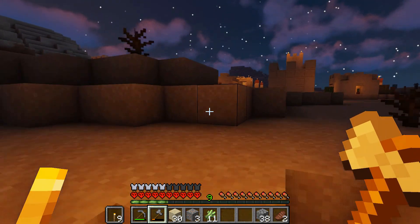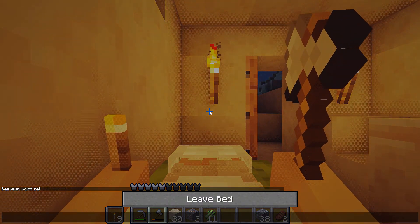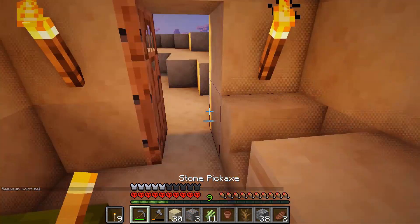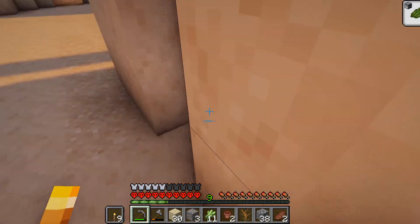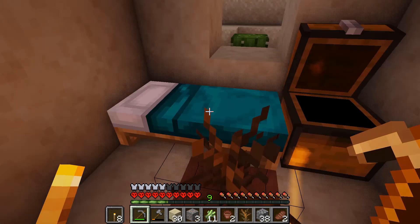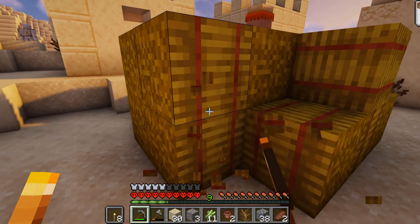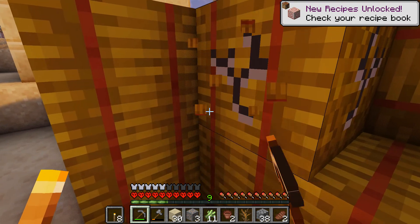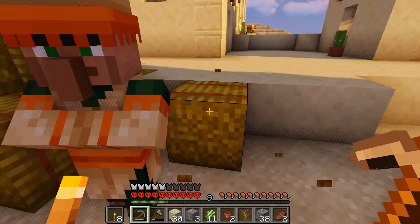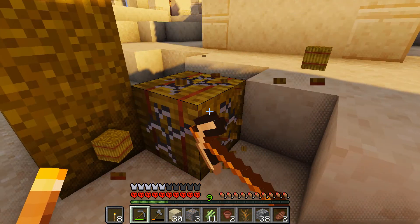I'm going to try and find a yellow bed — I think they look really nice. There we go, thank you very much! I'm going to take all of these crops because it just saves messing about. I don't mind making a farm but it's just one of those things where you know you've got to make one but you can't be bothered. So I'll just get this little stack — perfect. Now, desert.